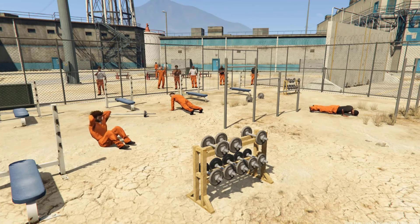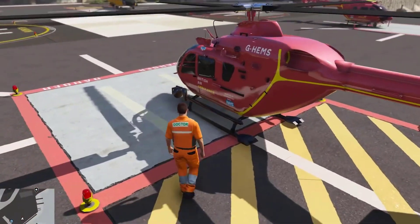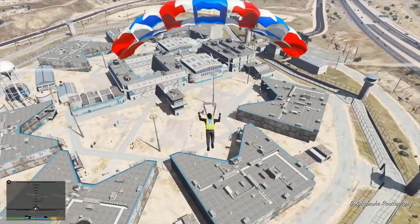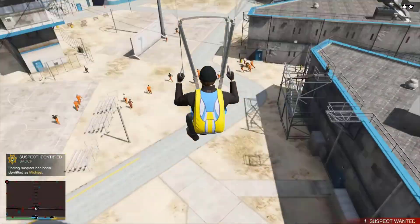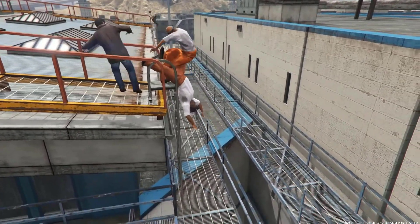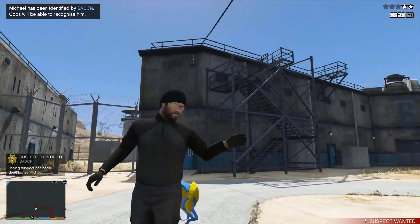Sometimes an air ambulance can be seen flying around the prison. This is most likely a glitch, as the air ambulance is actually a re-skinned police Maverick. Shooting a firearm anywhere near the prison will cause an automatic three-star wanted level. If the player is near the penitentiary while being wanted, the prison alarm will go off and guards will be warned of the player's presence, causing them to attack.